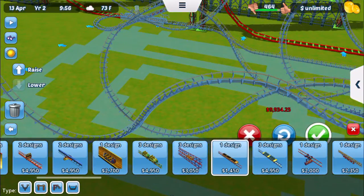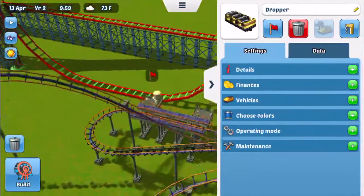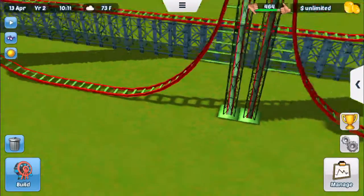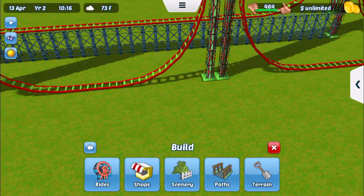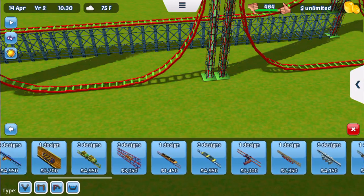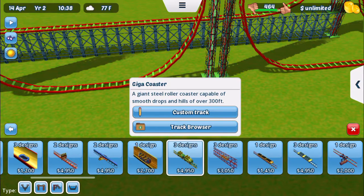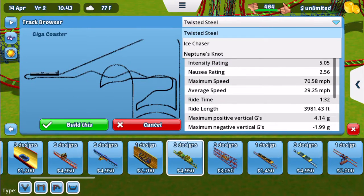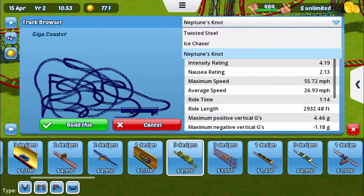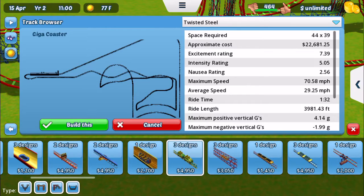Okay, I can't do this — too close. Let's do some other coaster, that one wasn't good. What coasters are there anyway? Okay: giga coaster, Twisted Steel, Ice Chest, and Neptune's Knot. Twisted Steel seems cool, that looks good — let's try this.